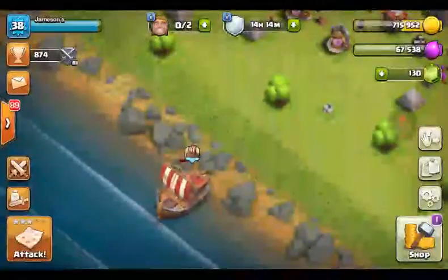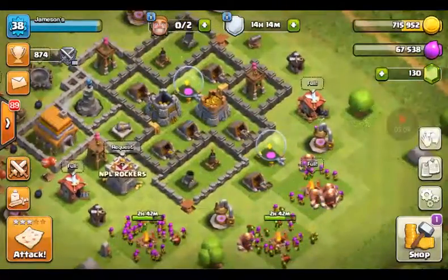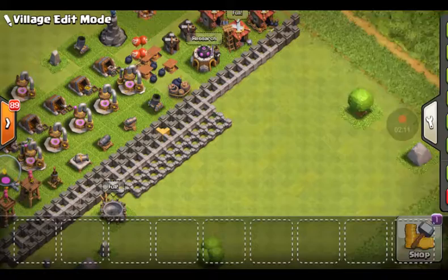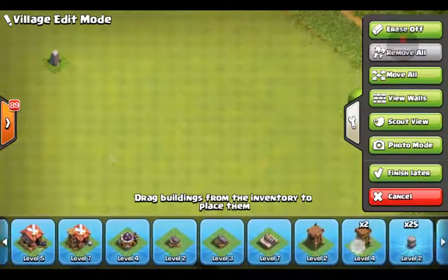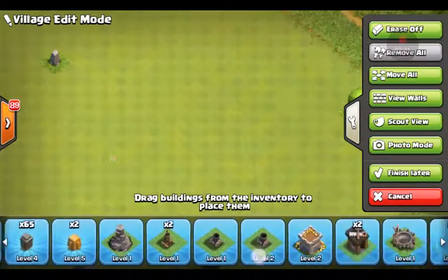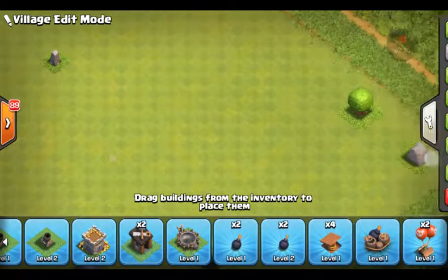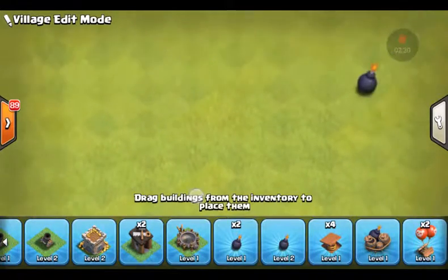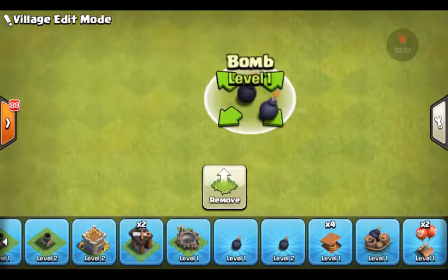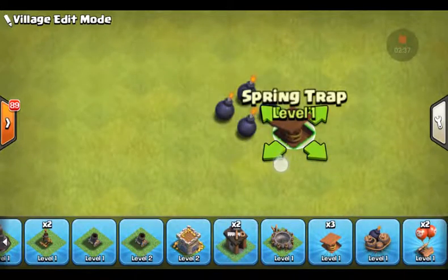It's not that cool of a glitch but to me it's sort of funny. This next one — you need to be in your edit mode, just like that. You need to place down all your bombs, and then there's spring traps.